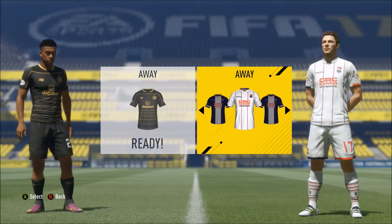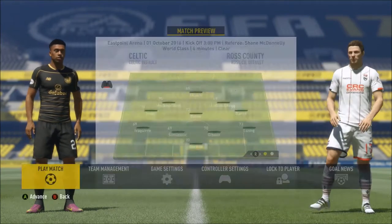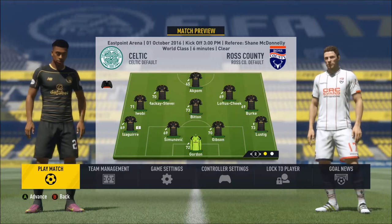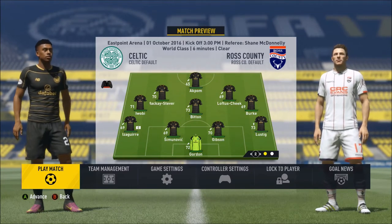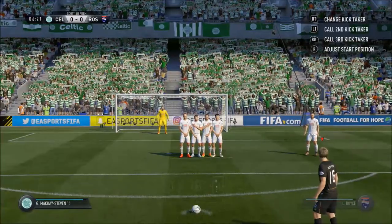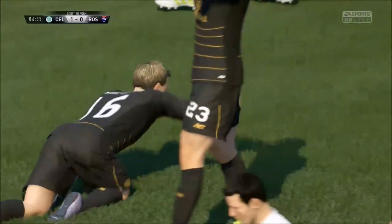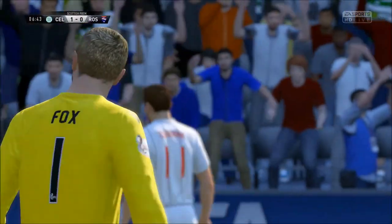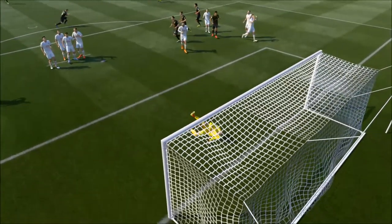Here we go for our home game against Ross County. Due to the kit clash I'm going with our black kit and letting Ross County play in white. We've got a completely different 11: Craig Gordon in goals with Lustig, Gibson, Simnovovich and Izagiri in a 4-5-1, with Iwobi, Beaton, Burke, Loftus-Cheek and Gary McKay Stephen making up the five in midfield, and Trouba Agpom leading the attack. Early free kick — McKay Stephen standing over it — lovely finish! It's Gary McKay Stephen, floating it over the wall; the keeper really should have done better, and it's 1-0.